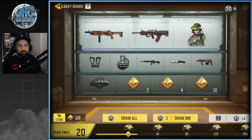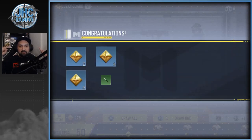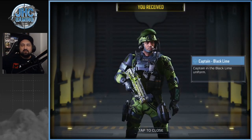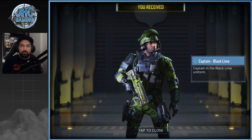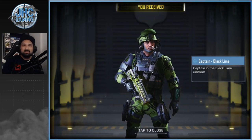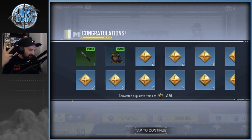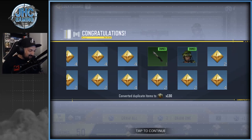Let's do 'draw all' — I've never done it with more than 10 tokens before. I didn't spin for the last three days but I've been watching ads every day. On day two I got the captain already. Let's go 30 at a time — expect a lot of yellow tokens. We got the knife twice, and the captain again! Turns out duplicates convert into credits — 130 credits for two extra captains and one extra knife. That's insane.